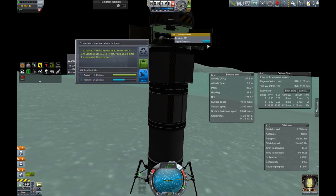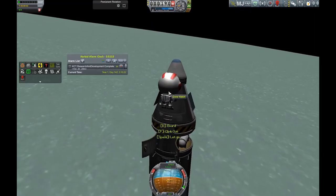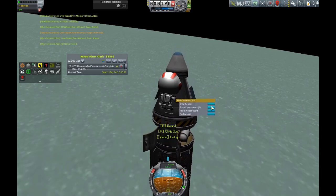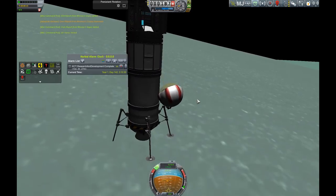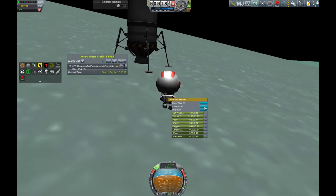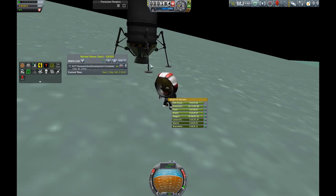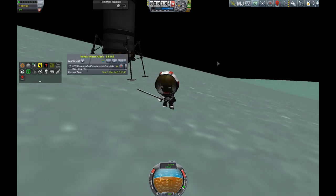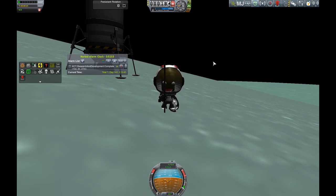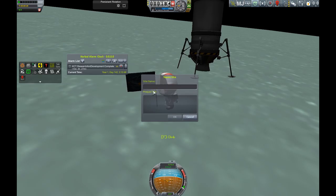We are back at Minmus with our nice little lander here, collecting all the science we can get with this thing that we landed last episode. Jabidiya is getting to the bottom here — touchdown of the first Kerbal on Minmus. He's gonna take an EVA report and then plant the flag into this nice planet that, as a lot of people have said, kinda looks like ice cream but definitely is not made of it. We're gonna name the site the first Minmus landing.